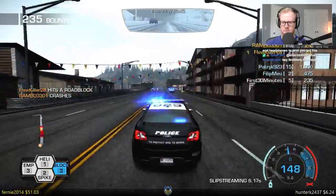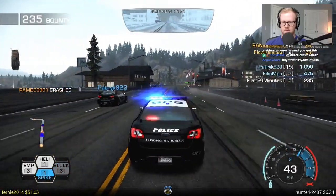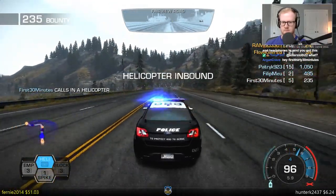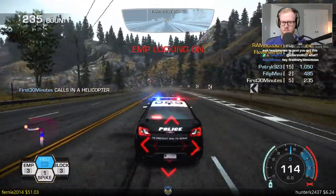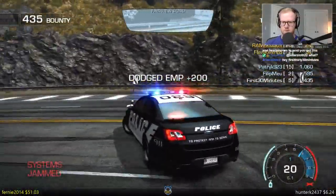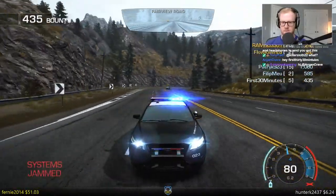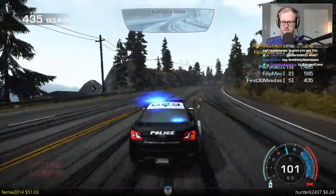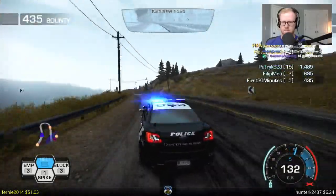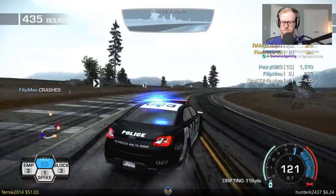Monitoring spike strip release in your area — proceed with caution. Spike strip deployed. All units, you're clear for 10-67. Spike strips are now authorized. All units, locking systems are down. EMP got dodged. Who is this — Folkiller?